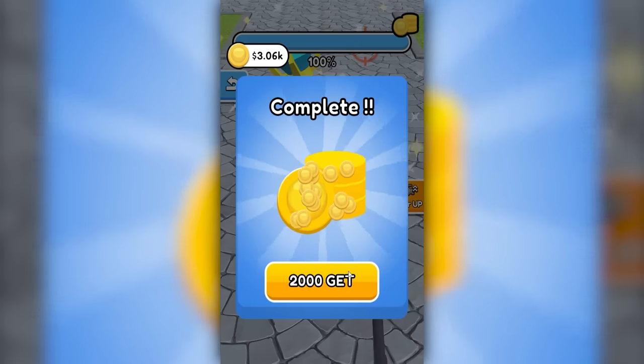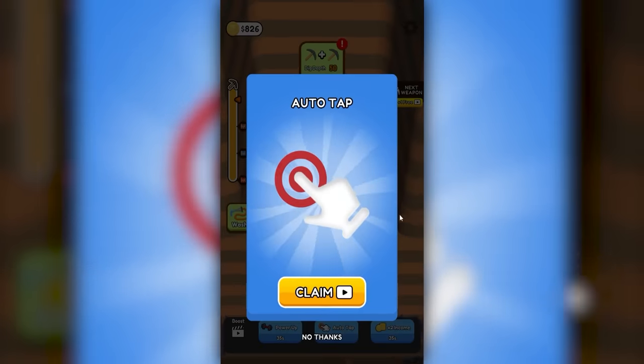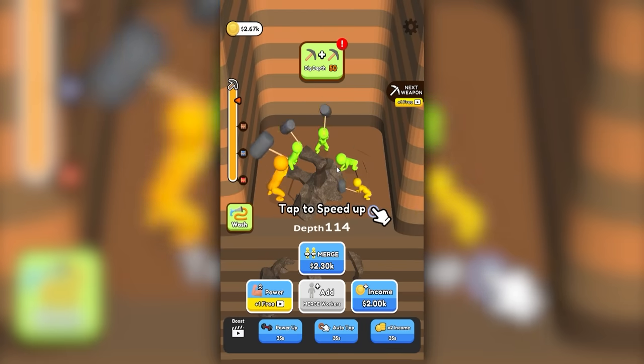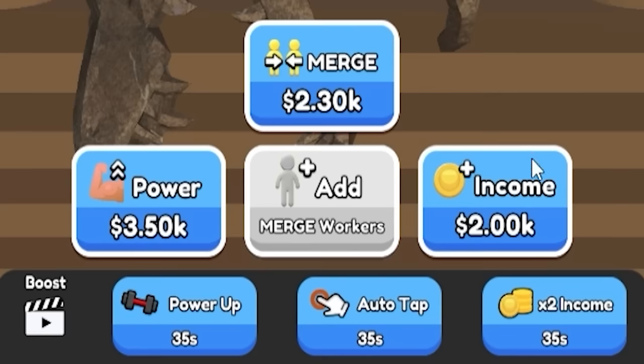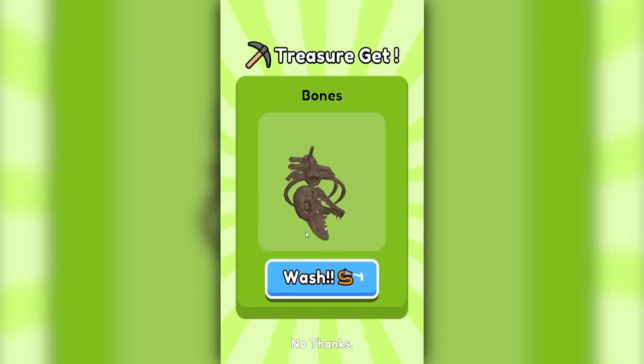That's worth $2,000 and we can use that money to put men together. This isn't really a mining game at all - it's a game about combining people. That's probably what works in real life too. Like if you force people together hard enough, they probably just turn into one bigger person eventually. I'm also gonna turn up income at this point, because I get the feeling they're gonna be swinging our hammers a lot and we want more money each time.